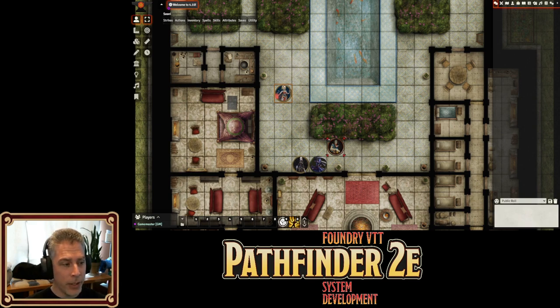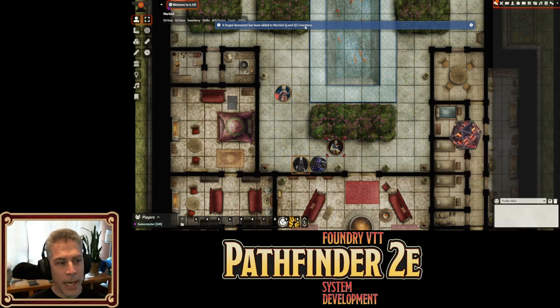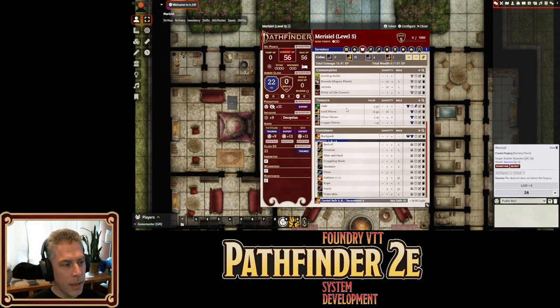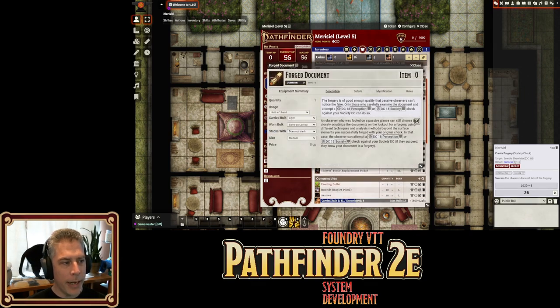Let's start off with our scenario. Marisiel has come up to this Drow Warden and wants to get inside a very exclusive club that she's not welcome in, so she'll create a forgery. This built-in macro will create a forgery, and now in her inventory she'll have a forged document. One of the things we've added is GM only notes. If you're logged in as a GM, you'll see a top box letting you know the forgery is good enough that passive observers can't notice the fake.